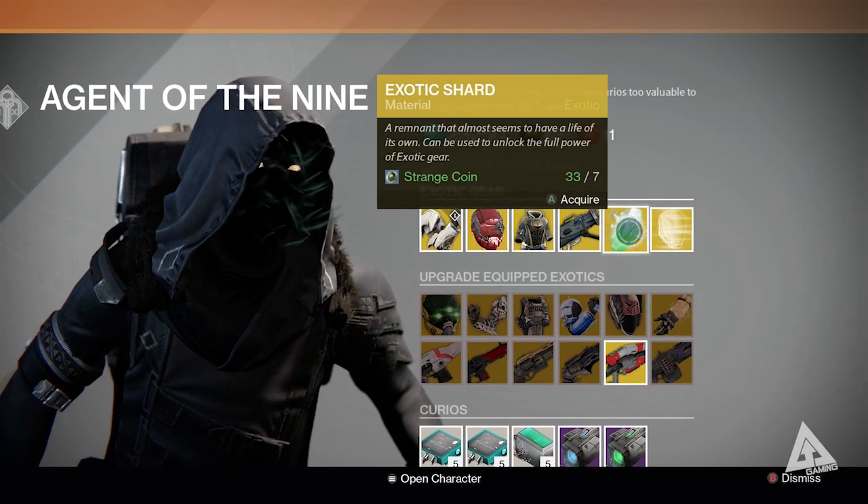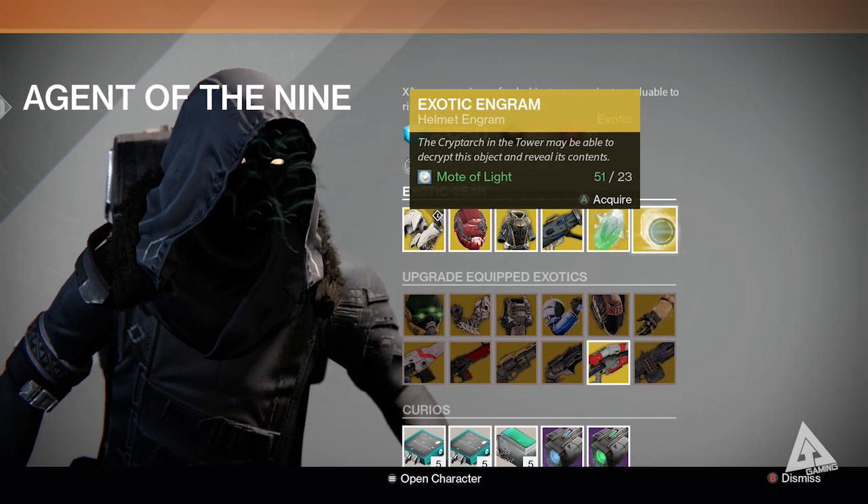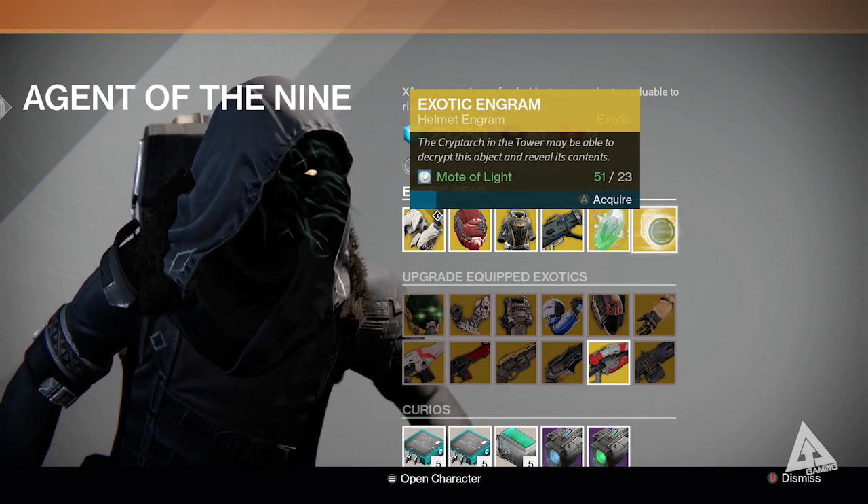As previously mentioned, you have your Shard, which is now used to upgrade all exotic items, and the Helmet Engram. I'm gonna buy one of these this week and we'll see how that goes down in just a second.